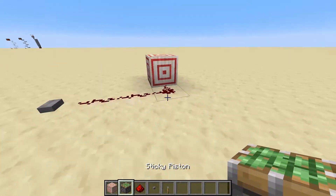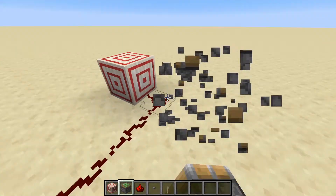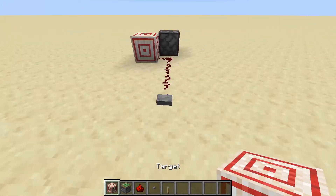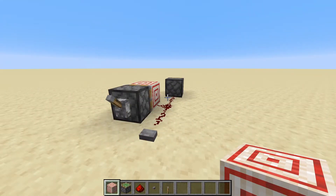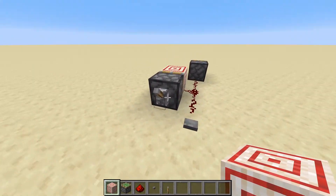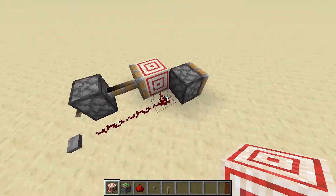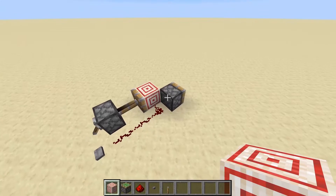If we have something like a sticky piston, we can see that — at least in Java edition — this won't get powered. We can place one here and see that even without the target block, the sticky piston doesn't get powered. When we place the target block, the sticky piston still won't get powered. Here's a very basic toggleable wire setup: since this piston is in the off state, we can fire this button and the piston will get flicked on and off. Then we can flick this lever and it will change the state of this redstone line, and pressing the button, the piston doesn't activate.